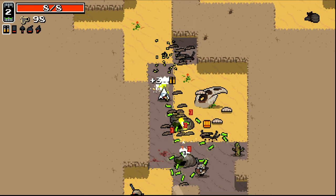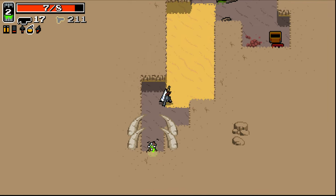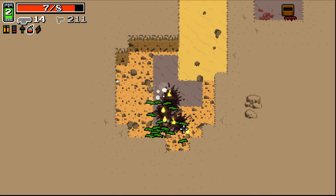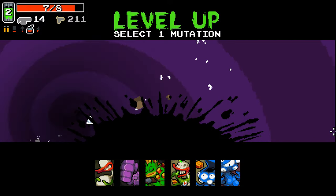So the first one is when we hit Ultra, hold two melee weapons, which I think is definitely plausible. The second is have nothing that prevents death, and the third one is don't have more than one reload mutation.